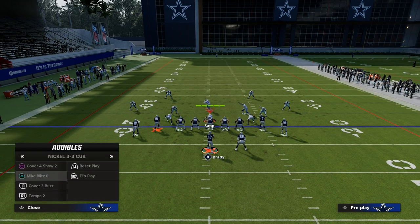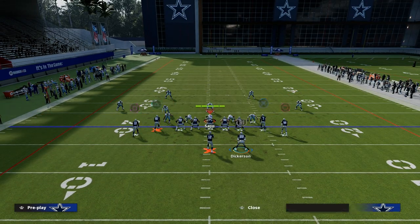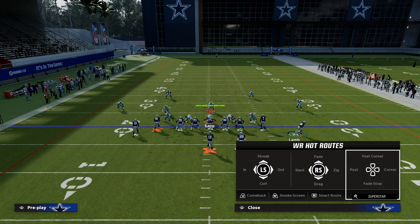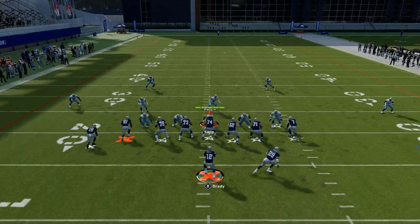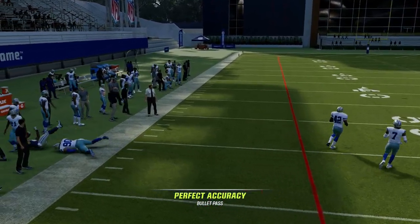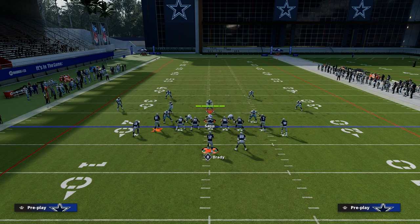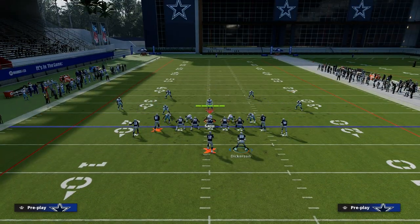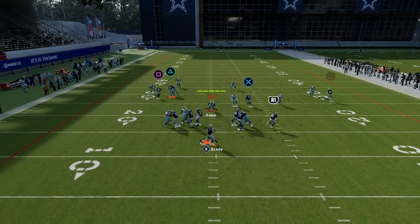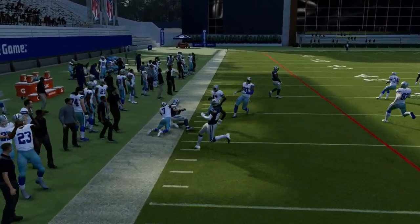I want to spend just a few minutes here on match coverage and show you how to beat it with this. Match coverage against gun tight does work differently depending on where your running back is in the formation, so keep that in mind. Typically, if we run this to the left side, we're going to have pretty decent success — get that corner out, it's basically man coverage. But honestly, one of the best routes against match is really going to be the drag route. This drag route to Taysom Hill can give you some pretty decent separation against match coverage, as you can see right here. The purple zones just don't play very well this year.